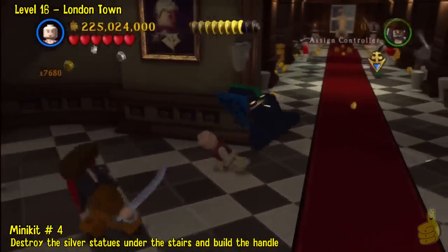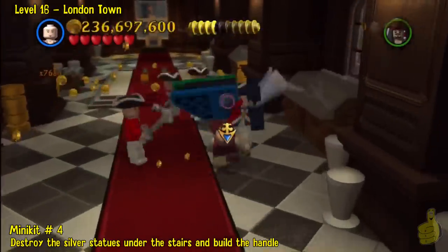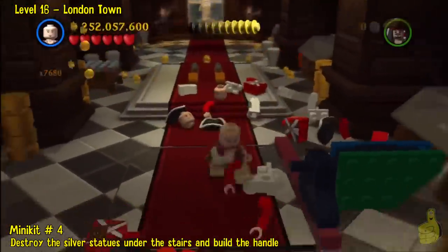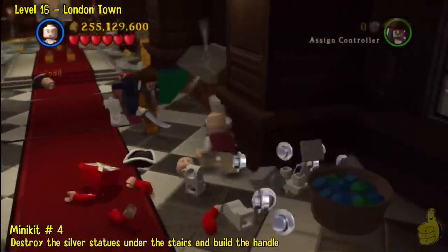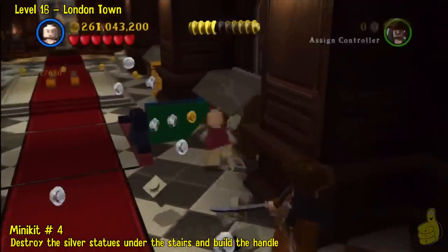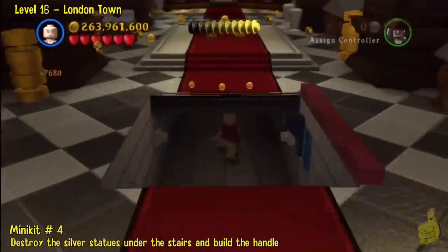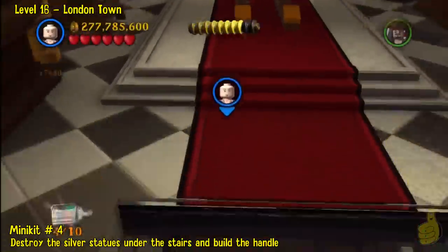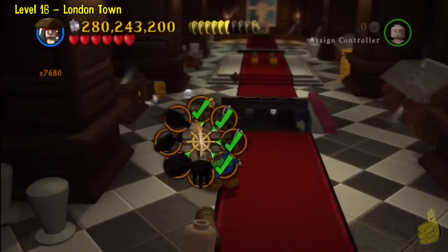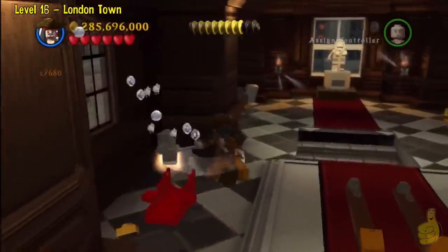You end up building a lever that goes over for a slider piece — a floor door, if you will. Take out all the baddies because they will continue to just be annoying. I have the invincibility, extra hearts, and health regen all on, so it's not like they're going to hurt me, it's just annoying. Push the lever back once they're gone, slide on under there, and grab the minikit — that'll be the fourth one. So we've knocked out four compass items and got four minikits.